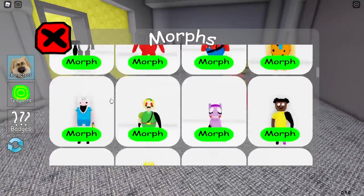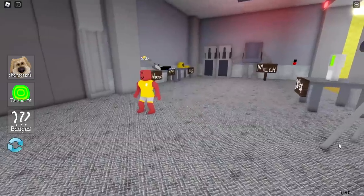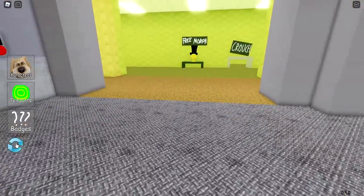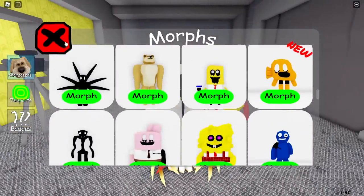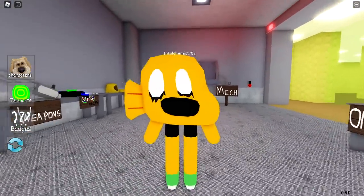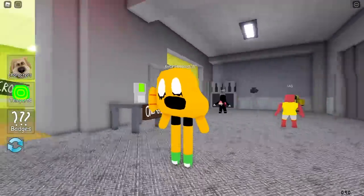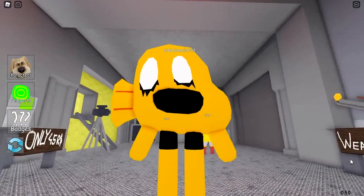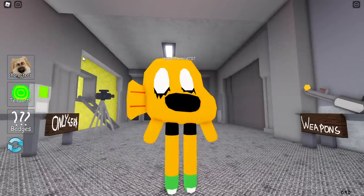This morph is actually glitched — when you morph into Speed, the morph just falls through the map. You'll be invisible for the rest of the game if you don't morph back to normal. The next one is Darwin Watterson from The Amazing World of Gumball. It has very girly legs, no upper body — just legs, hands, and a fish head.